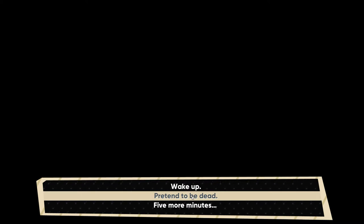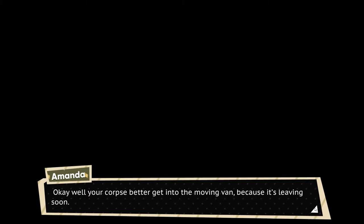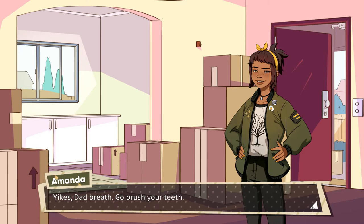Dad, wake up! Wake up - pretend to be dead, five more minutes. I let my tongue roll out of my mouth and stop breathing. Amanda shakes me: 'Come on dad, it hasn't worked on me since I was six.' 'I'm sorry Amanda, this is the end for me. I bequeath to you all of my earthly possessions - spread my ashes over my recliner.' 'Your corpse better get into the moving van because it's leaving soon.' I finally open my eyes and sit up, lying in the middle of the living room spooning a moving box. 'Morning, Manda Panda.' 'Yikes, dad breath - go brush your teeth.'